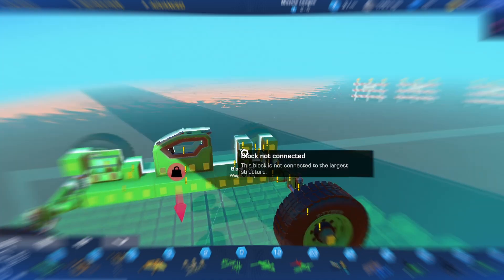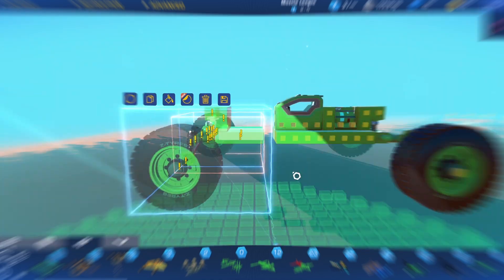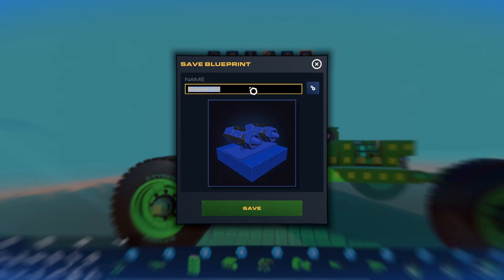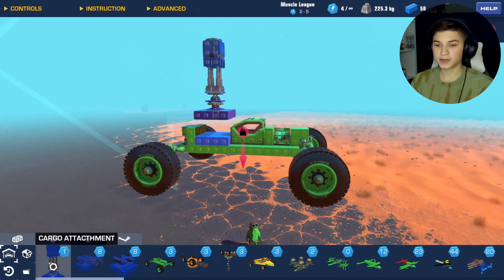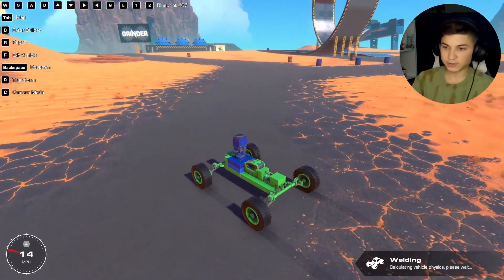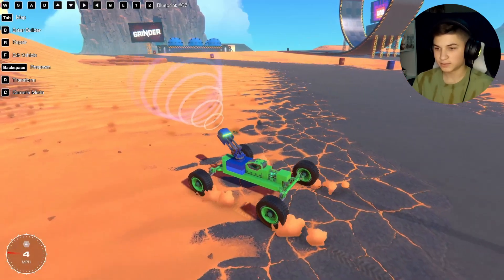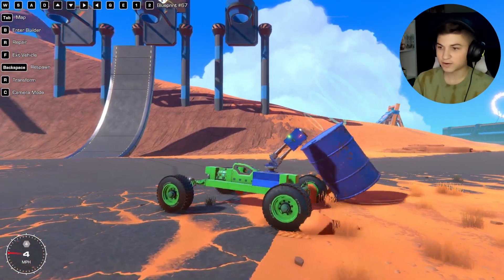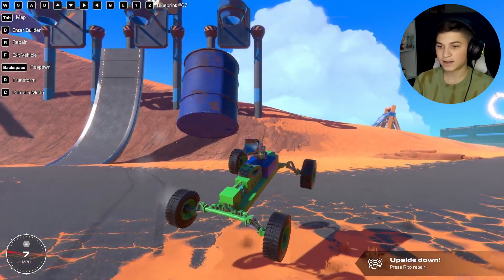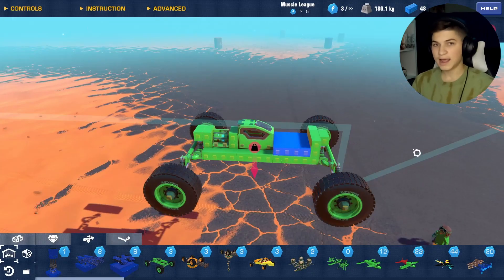I basically came up with the idea to have a dedicated spot on the car where you can hot-swap different tools to use for whatever you need. I built out that attachment point and then built a couple of different options: an RPG attachment, a minigun attachment, and a crane attachment. The crane attachment is probably the most complex — you can actually grab something with it and go do stuff. We can grab something — look at that!